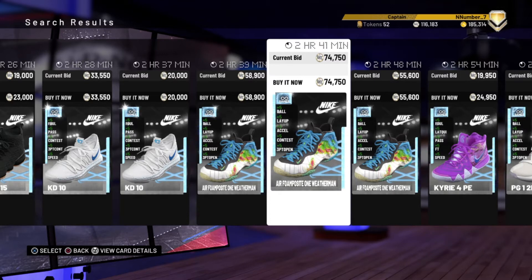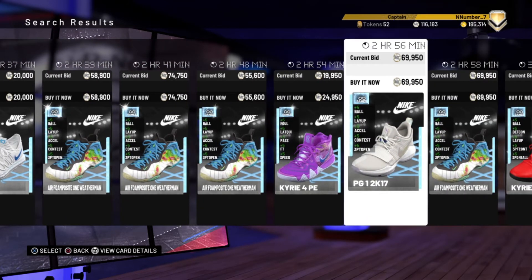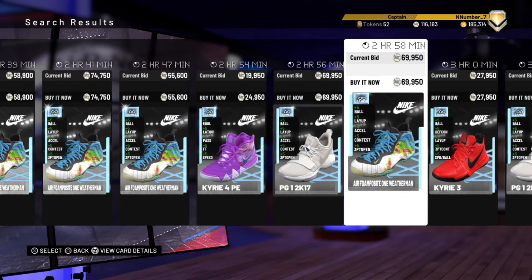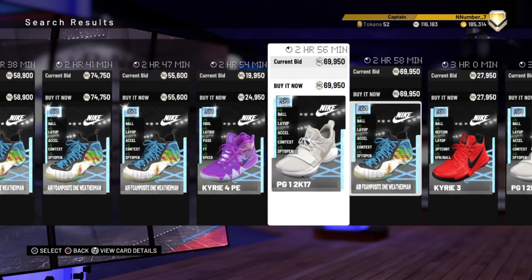I don't understand why people are putting the Weatherman on him — that's just a waste of basically 60,000 MT. The fact that these shoes are 60,000 in the first place is crazy. Moving on to the PG13 — it boosts ball control, layup, acceleration, contest, and three-point. I've just noticed these two shoes boost the exact same stats. That is ridiculous. I had no idea until making this video. When it comes to upgrading your pink diamond Giannis, I don't suggest you pick either of these shoes.